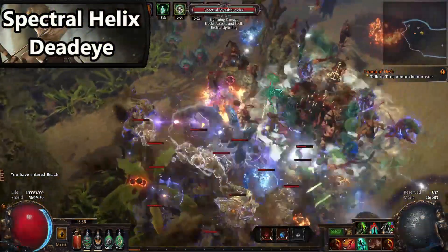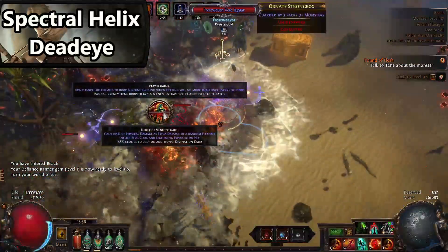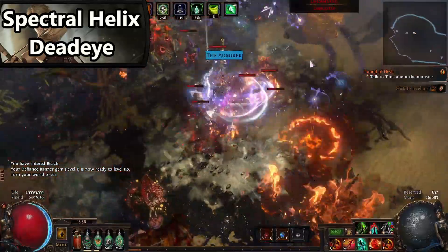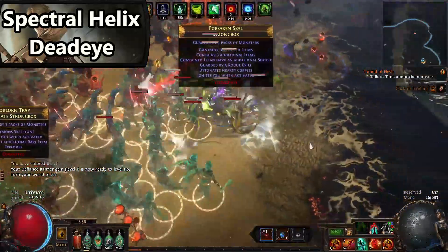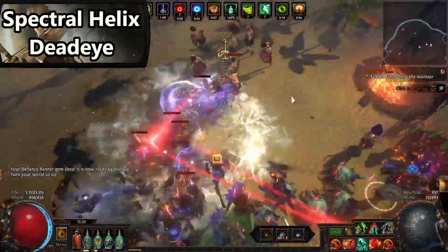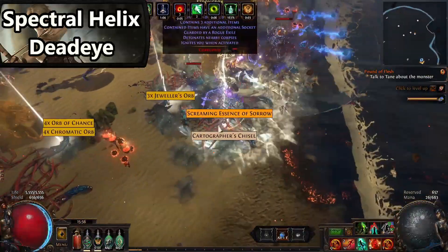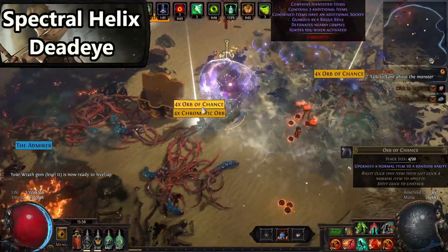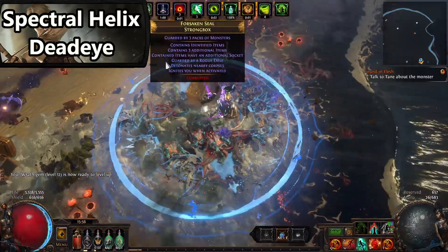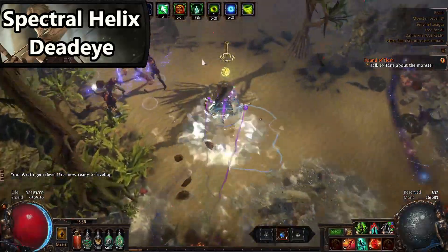The first build I'm going to be talking about is the Spectral Helix Deadeye that I've been making for the past 2 or 3 leagues. It's a very strong league start and one of the smoothest leveling builds you can play in the game — very smooth all the way up until red maps. A lot of builds struggle in late yellows and mid yellows, even some red maps, but Spectral Helix really passes those pain points by.